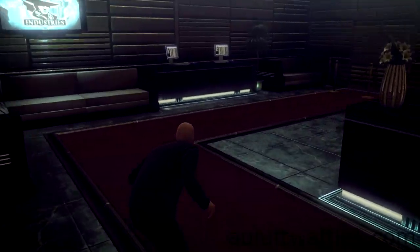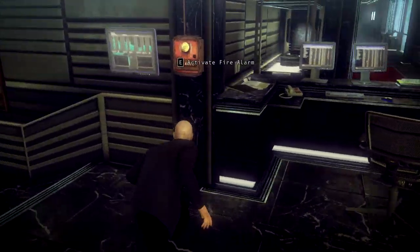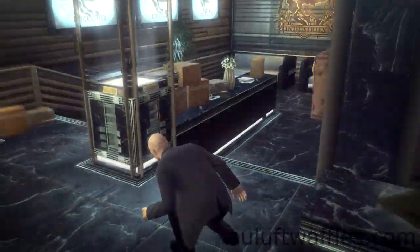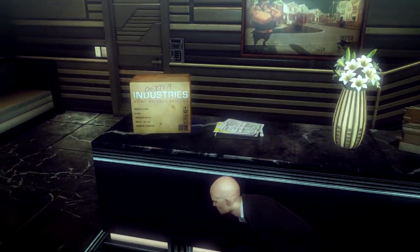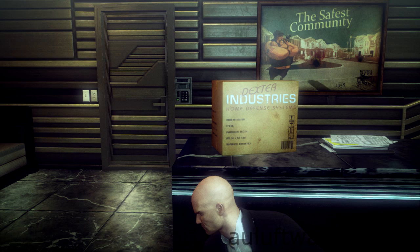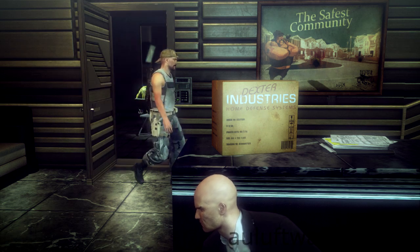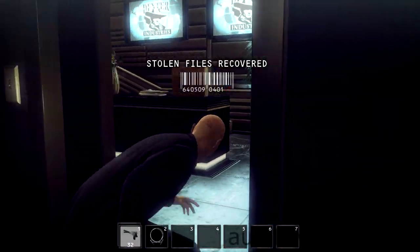Once you're in here you can't walk anymore — you have to crouch walk, otherwise you get detected. Trigger the fire alarm and take cover on this table here. As soon as that guard goes out of the room, you have to go in, pick up the evidence, and quickly make your way out again.